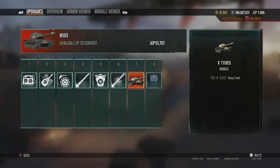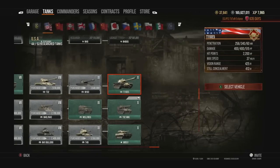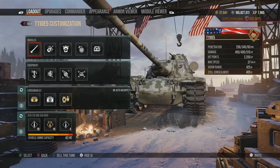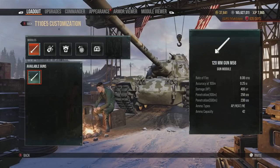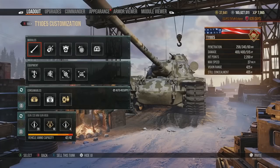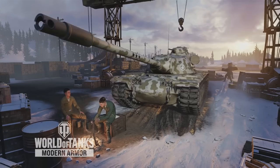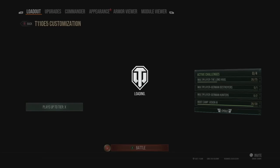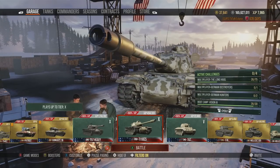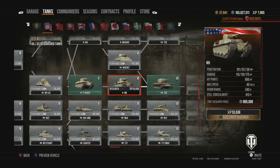Leading on to the T110E5, which in my personal opinion is one of my favorite heavies in the game — hence why I three-marked it. I really enjoyed the grind. It's a more medium-style heavy that runs into position, gets up close and personal, and uses its great gun handling — 0.25 accuracy with vertical stabilizers and other perks. It's still a fairly competitive tank that can be used very well, and we showcased it recently in a video on the channel.